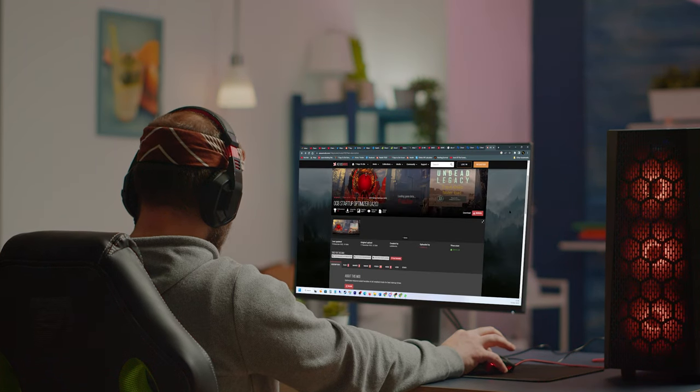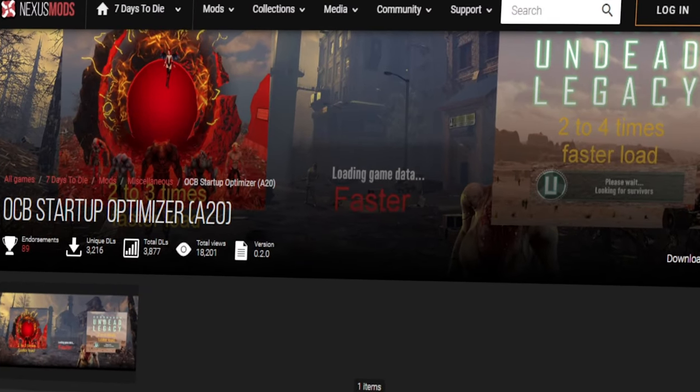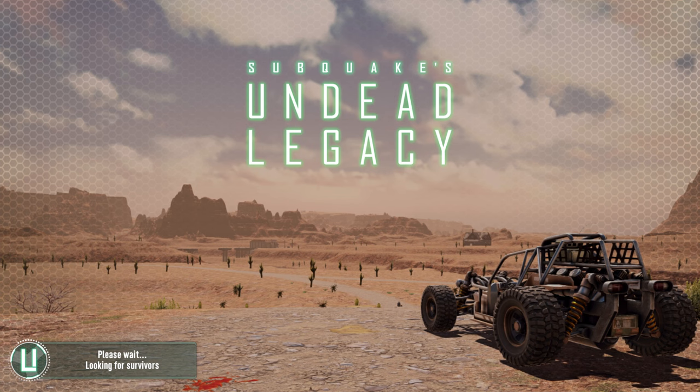If you want to get your grubby paws on this yourself, just head over to Nexus and download the modlet from OCB Maurice's Optimizer page. The link is in my description. Just check with your relevant overhaul mod developer if it'll work for you, but I know it functions with Age of Oblivion and Undead Legacy.